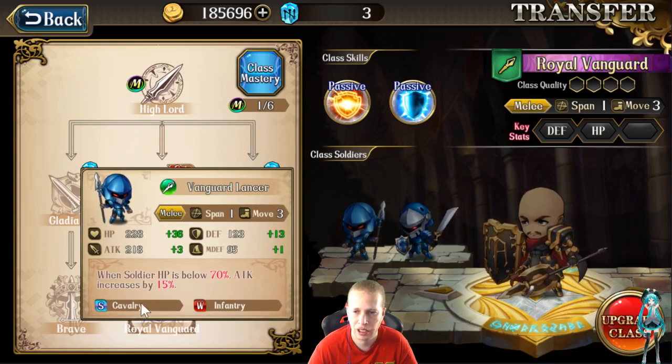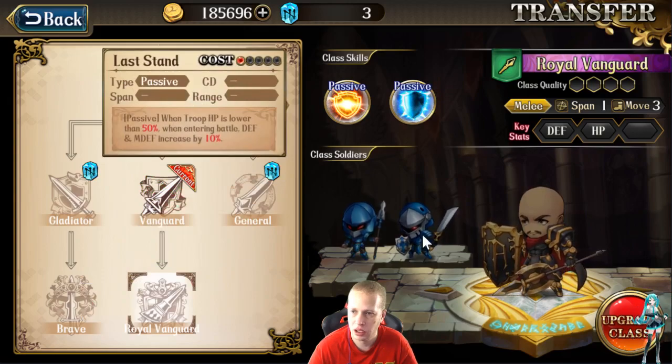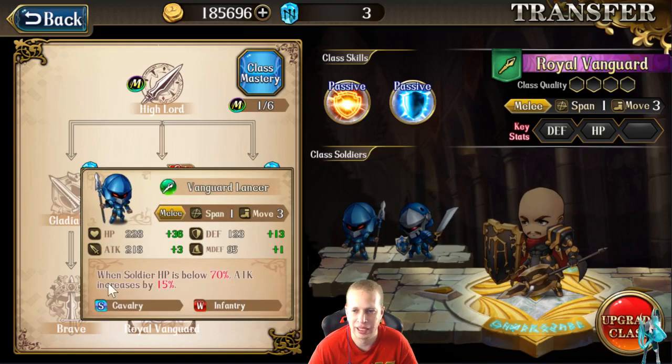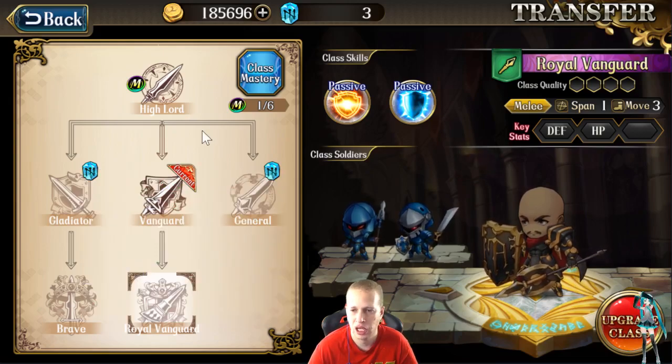For the troopers at this tier, you get the Vanguard Lancer — same thing as before, except whenever this soldier gets below 70%, attacks increase by 15%. Really only good generally in PvP, fighting against Cavalry, or on a big Cavalry map — really good against Leon, actually. You also get Guardian Infantry, which has defense increased by 15% whenever HP is under 80%. These guys give you some options against counter-class or non-counter-class situations depending on what you want to do. This is the tree you're going to go down for the passives.